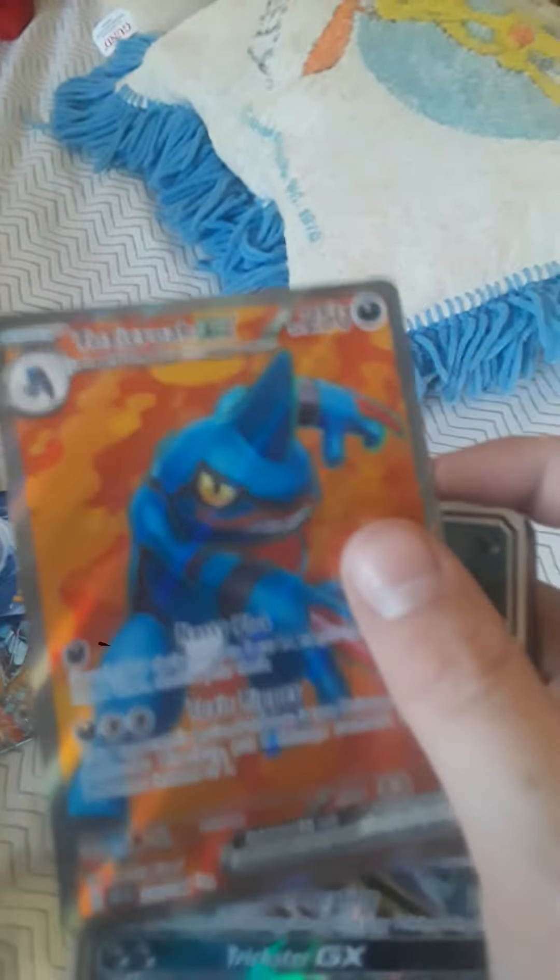Garbodor VMAX, 330 HP — this is a proxy card, which means it's fake, but still cool. Toxicroak, 250 HP.